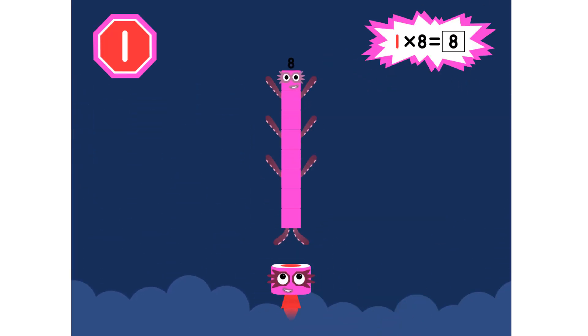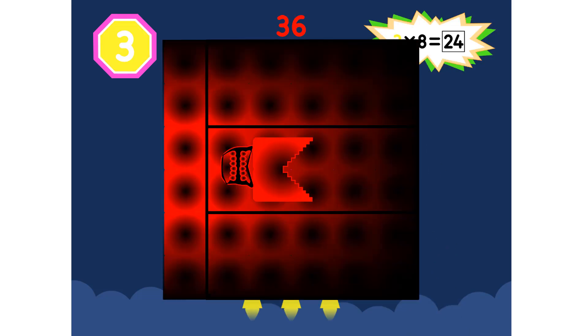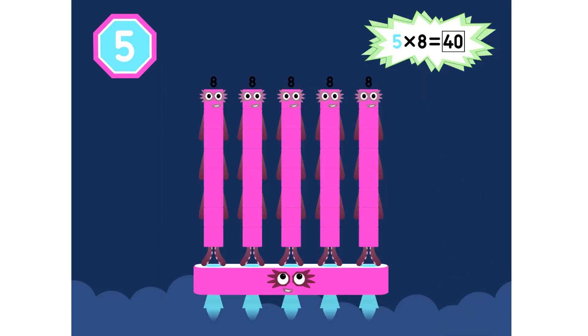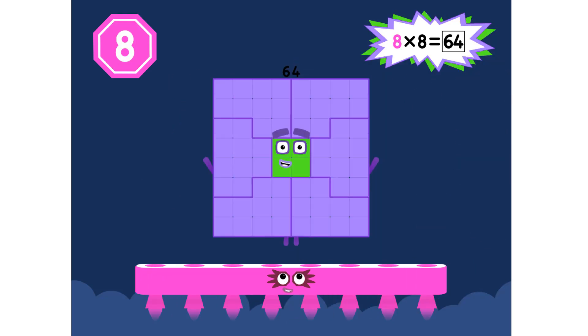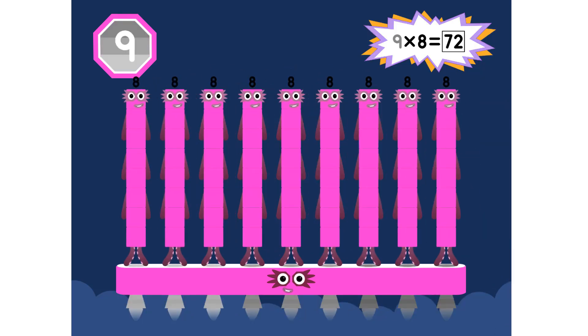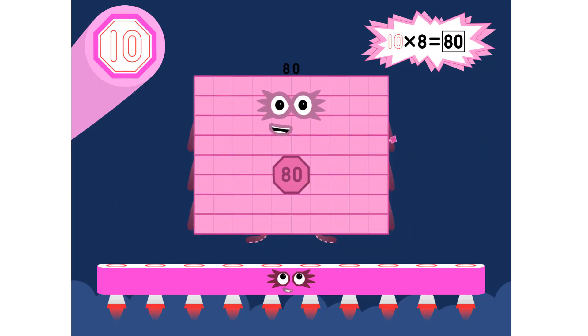Super 8, assemble! 1 times 8 is 8. 2 times 8 are 16. 3 times 8 are 24. We will hear the call. 4 eights are 32. 5 eights are 40. 6 eights are 48. We'll catch you when you fall. 7 eights are 56. 8 eights are 64. 9 eights are 72. Here's the biggest of them all. The Super 8 who has it all? 10 eights are 80.